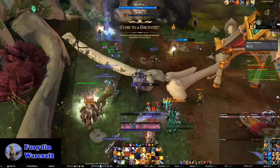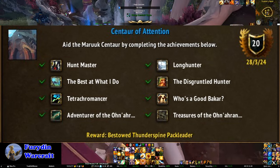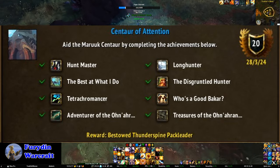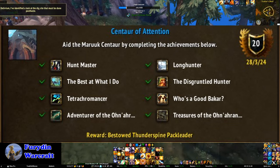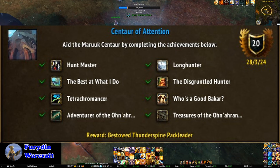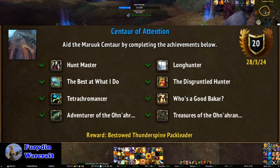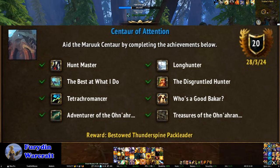Moving on to the Ohn'aran Plains with Center of Attention. There are a couple of achievements from the Grand Hunts. Huntmaster requires doing every hunt in every zone, and Disgruntled Hunter requires that you talk to Hemet Nesingwary Jr. at every hunt in every zone — these achievements can basically be done together. Hunts are always up but rotate from zone to zone on an hourly basis. Just look for hunts active in a zone you haven't completed and do hunts until they rotate through all three locations — it's actually just two in Thaldraszus.